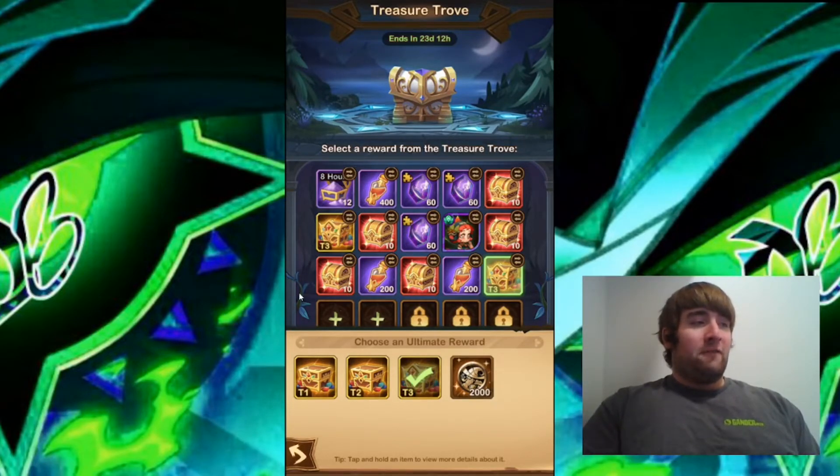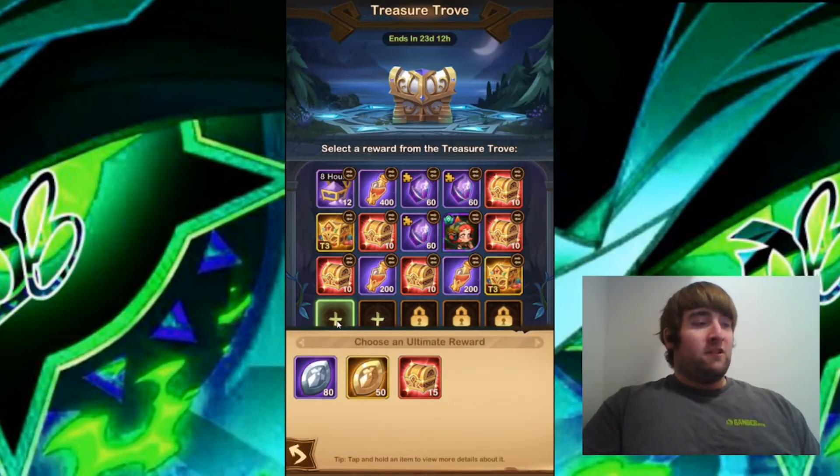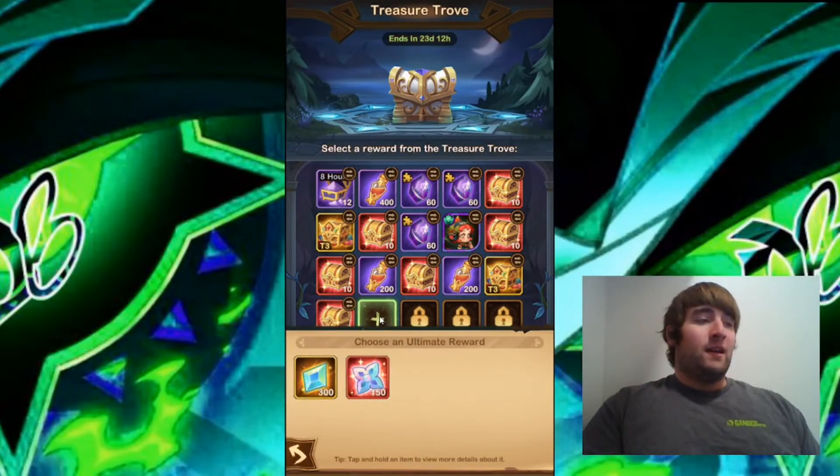Those are the first three rows, and now we're onto the new rewards. These five are the newest addition to the Treasure Trove. The first new slot gives straight-up emblems — 15 Red Chests instead of 10, so they're giving us slightly more, which is always good. The second new slot gives a choice of Elemental Shards or Elemental Cores. I feel like you get fewer Elemental Cores, so I'm going to go for the Elemental Cores.